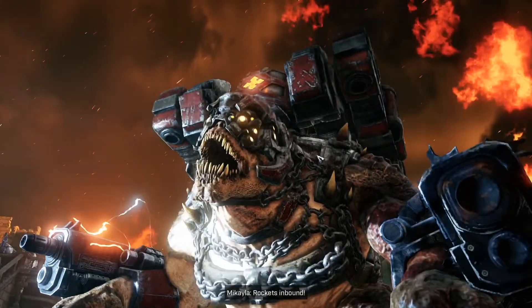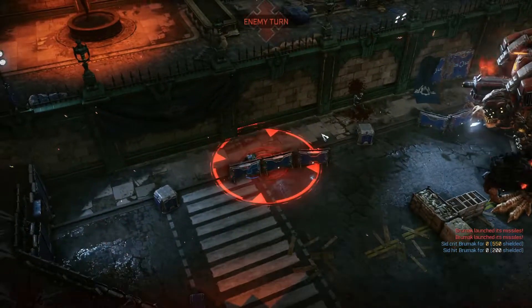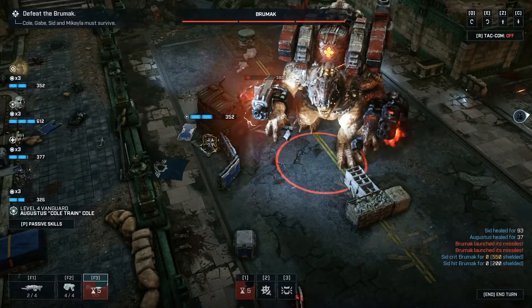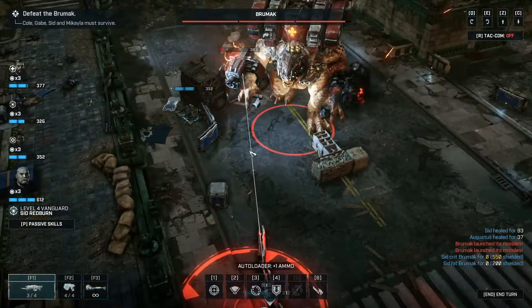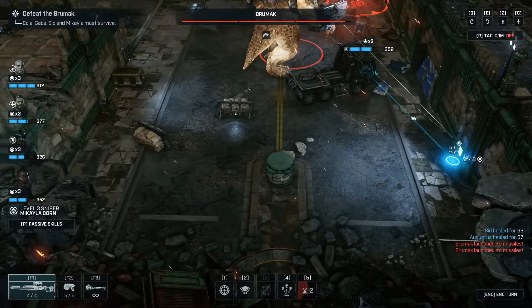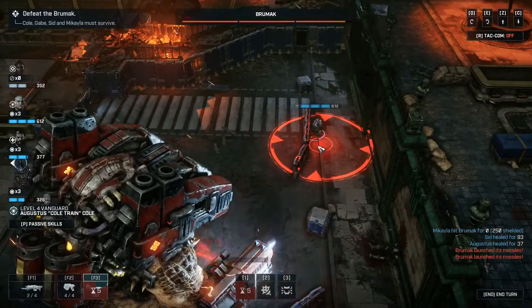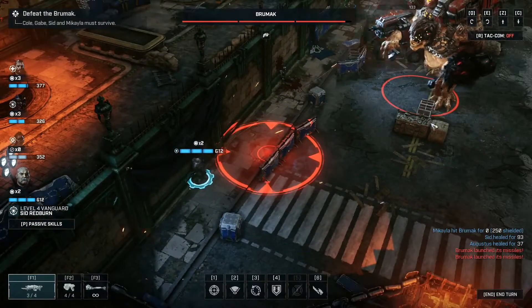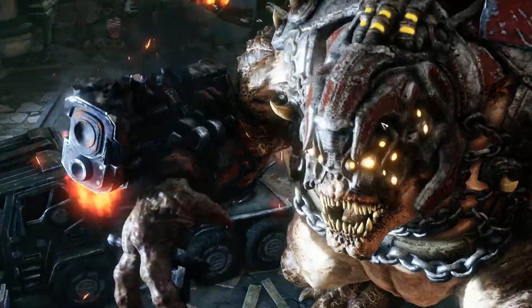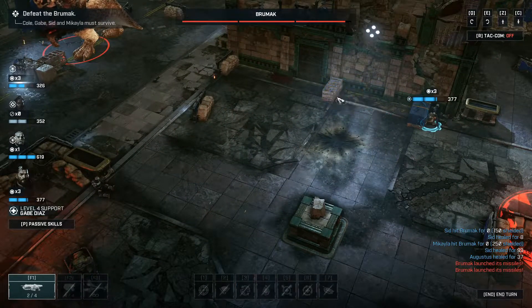We're gonna get some group healing going. Once we take out this weapon, we're gonna start shifting this way. What's more important is putting some distance here. So we're gonna come back here. If we can take out this — oh, so close. So now we can stay out in the open, assuming there aren't any drones. And that's super helpful because this game is about strategy and positioning.